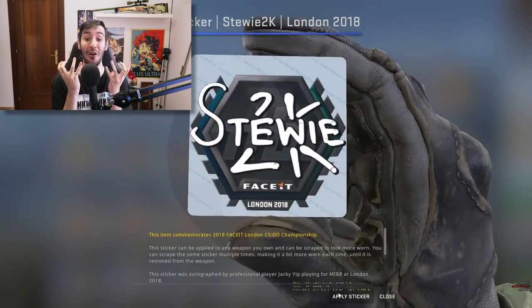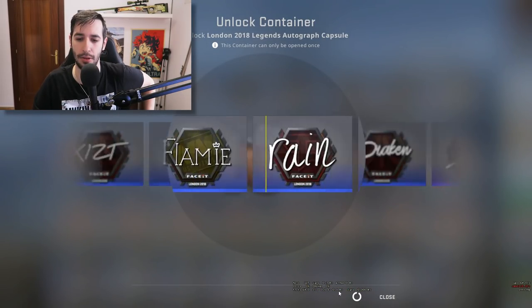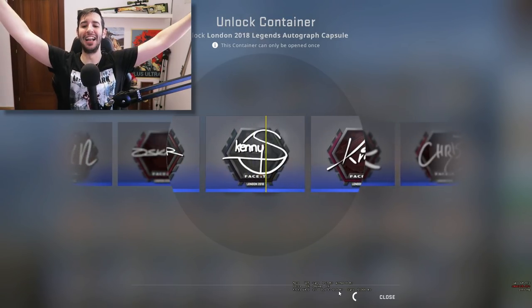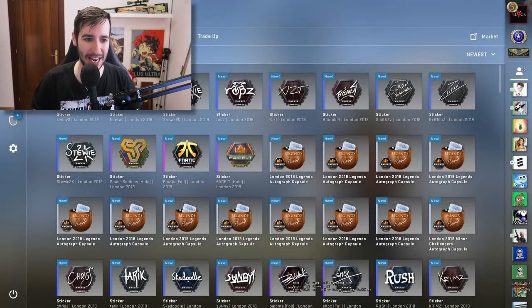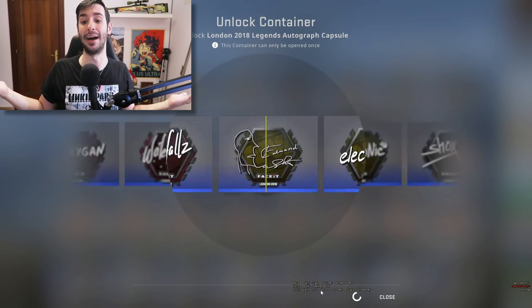¡La de Kitty no! ¡Toda la de Kitty al lado! Otra roja, otra roja — me están matando. ¡Toma! ¡La de Kitty! Conseguimos la de Kitty — no es la dorada, pero la tenemos. Esta la pondré en alguna de mis armas. Ya tenemos la pegatina que queríamos. Ahora la dorada.